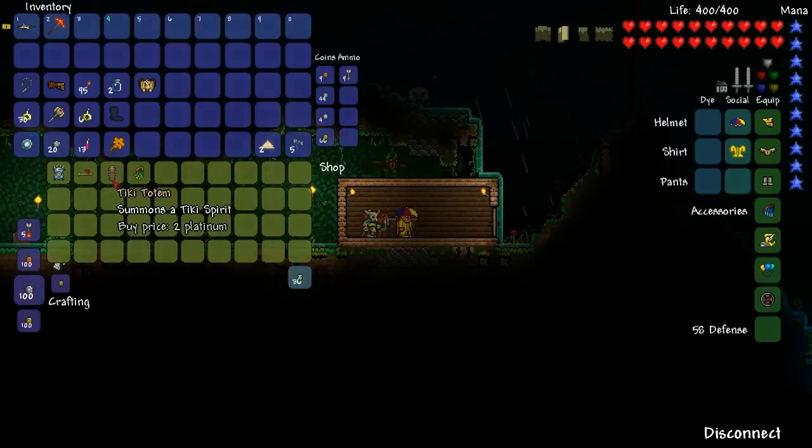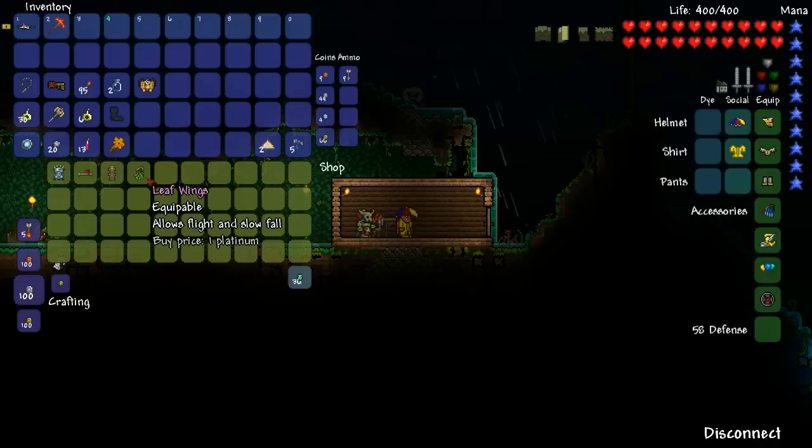The Tiki Totem is just a simple pet available for two Platinum, and the Leaf Wings are similar to the Angel and Demon Wings. They are very simple to get — all you have to do is get one Platinum Coin, be in hard mode, and move your Witch Doctor to the Jungle, and then you can buy them.